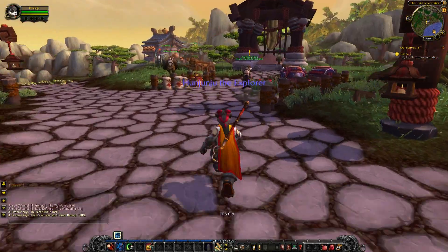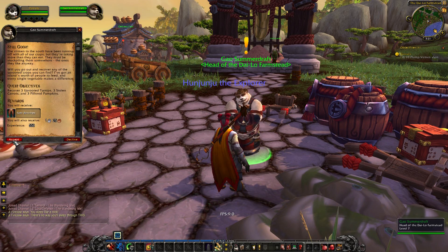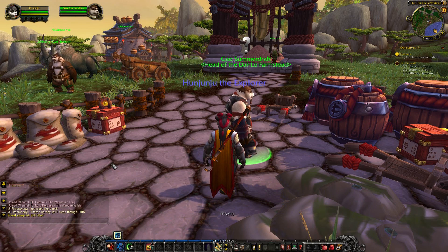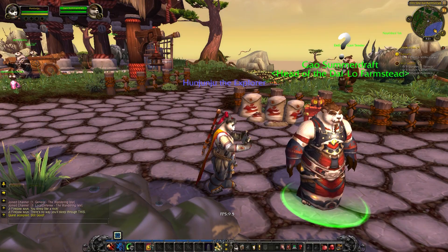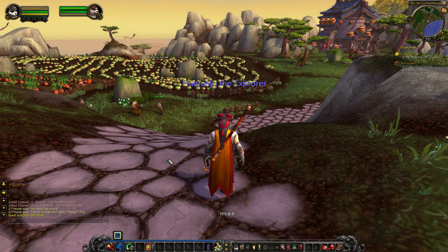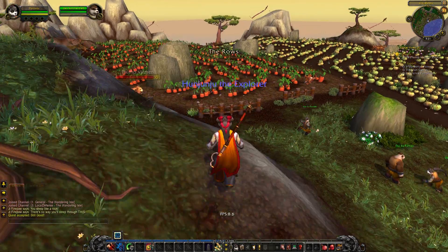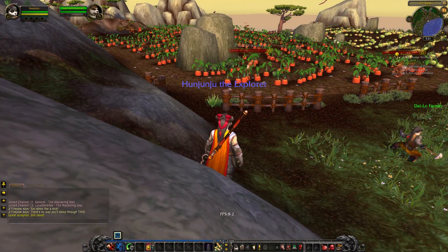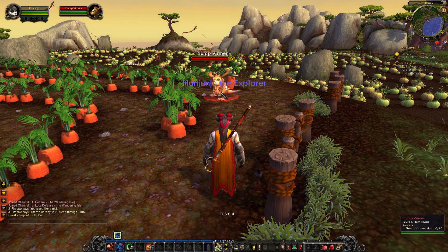Hi YouTube, and welcome back to Let's Play World of Warcraft on my WOW Wednesdays. So, where we left off, Hunjunju just arrived with the little water spirit into this little village here. And the problem we find since we've gotten here is that the earth spirit, that kind of looks like a spirit with a cow face on it, won't wake up. And G Firepaw, I think his name is, is trying to wake him up. And while he's doing that, we are going to go around and help the villagers with a couple of their problems.